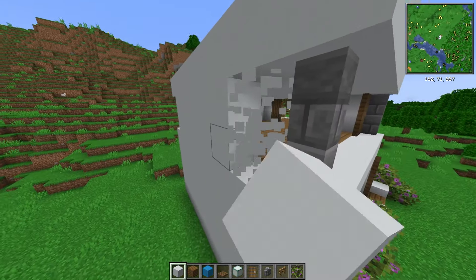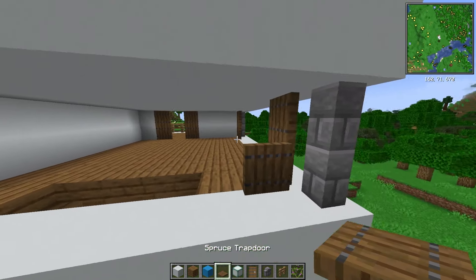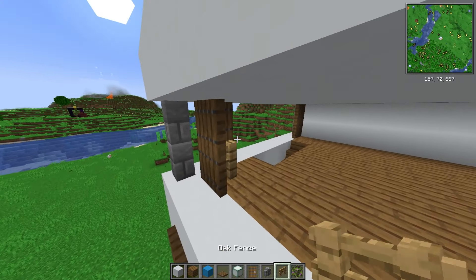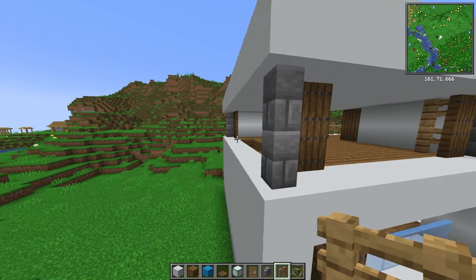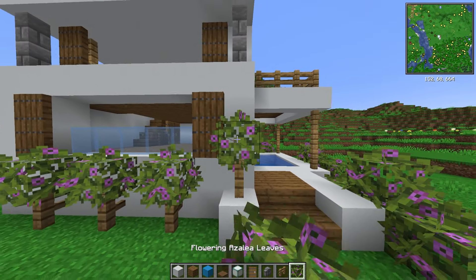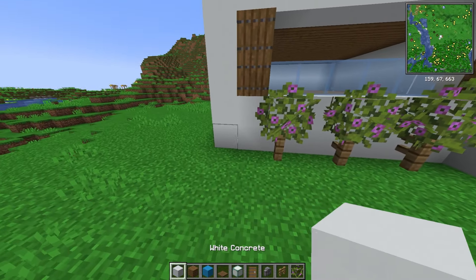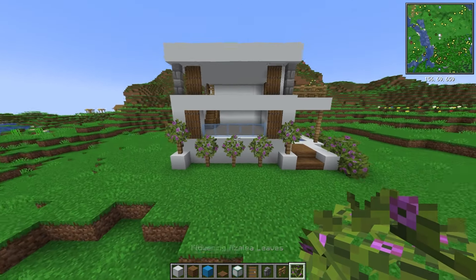On the backside, we're going to do the exact same window as we did on the front, clearing it all out and adding in your spruce trap doors. Behind the spruce trap doors, we're going to add in some oak fences so it makes it look a little bit more supported. Add some finishing touches — some more oak fences, a little block here and there, chuck some leaves on top, and you've got yourself the perfect modern Minecraft house.